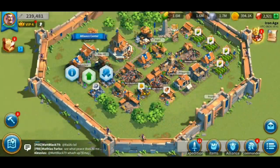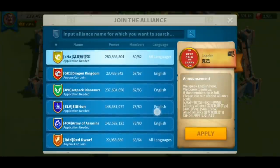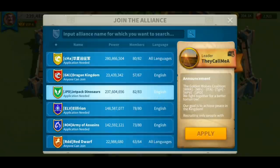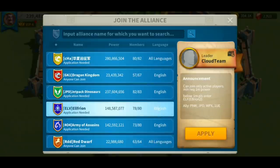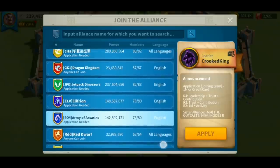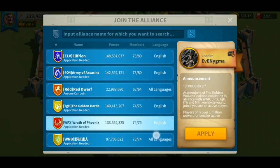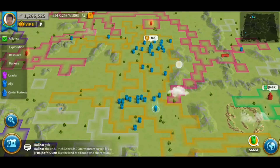If you want to join a different alliance and don't want to create your own, just click join and you can toggle through. There are a lot of different alliances in your kingdom. Pick which ones you want — pick the strongest alliance or find the most active alliance. Talk to their leader and ask them if they're active or not.